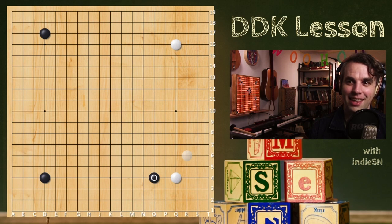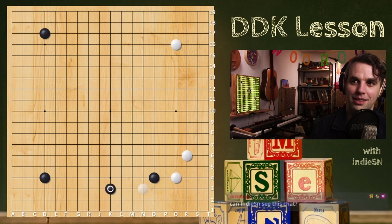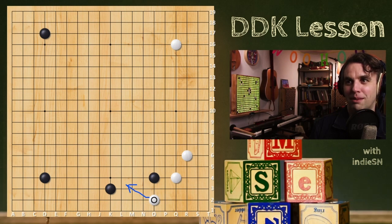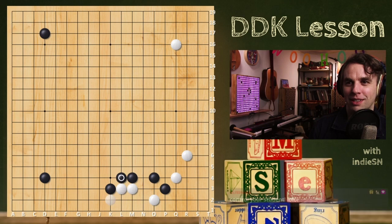Let's say white played here and black backed off low. White can play under here and get away with it a little easier — going this way. Even if black plays here, white can probably make themselves alive underneath. Now you can see what we were talking about: black has an enclosure in the upper left, white has a camp in the upper right, so the secondary hill in the middle is very important.